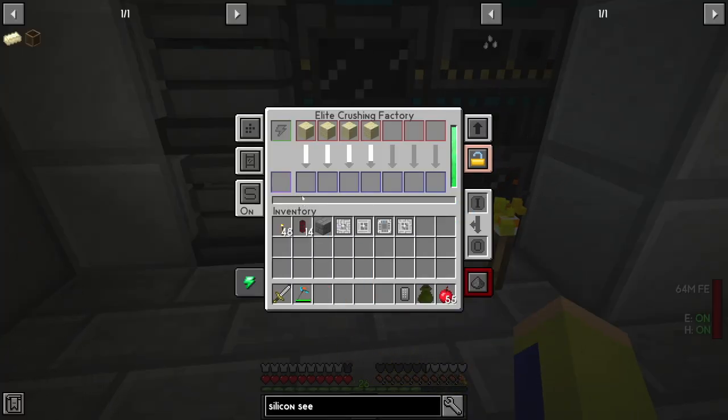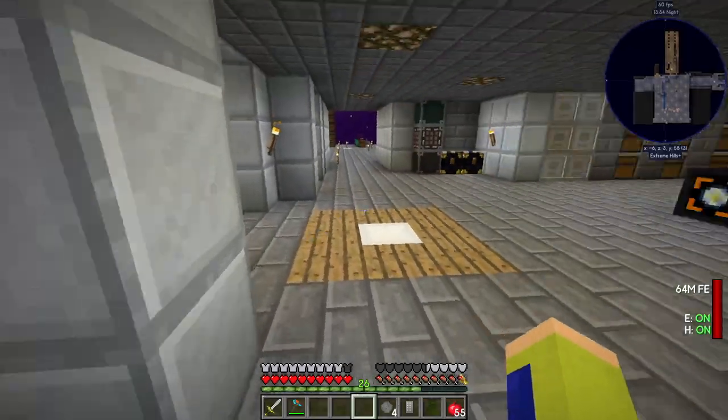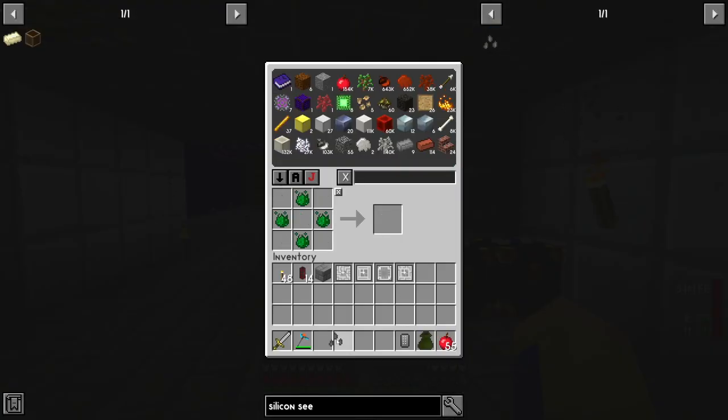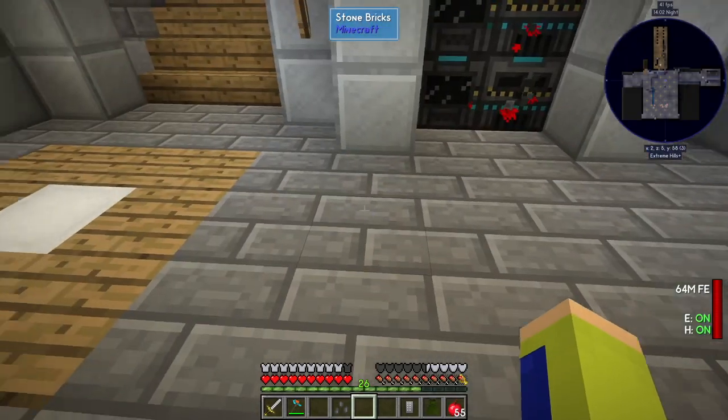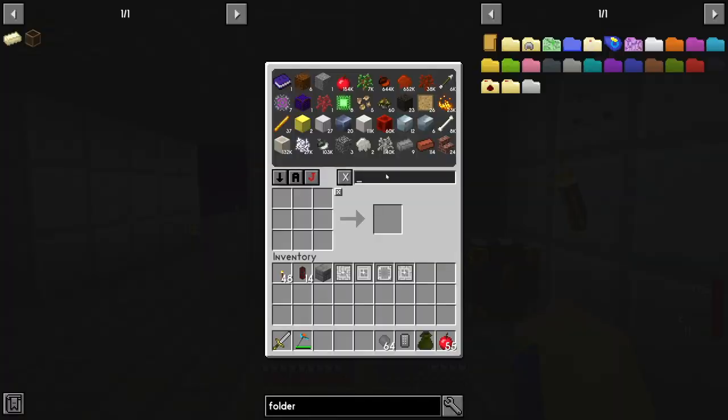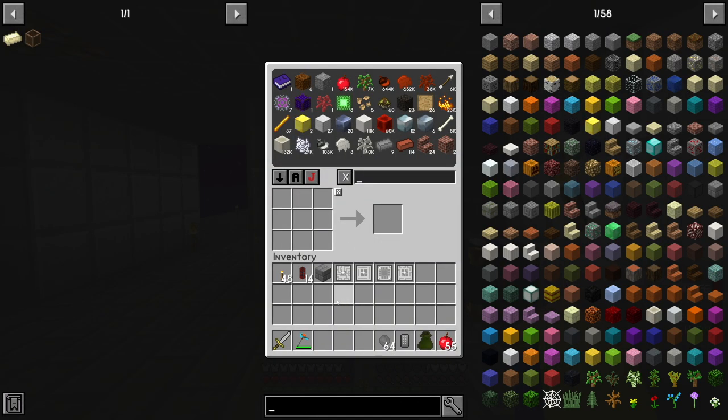Before making any circuits — all these circuits use silicon — I think it's a good idea to make silicon seeds first. To get silicon seeds we need silicon, which you can get by putting sand in a crusher. We grab some sand, put it in the crusher, and there we go, we have four silicon. Now we can craft our silicon seeds and put them in our farm.